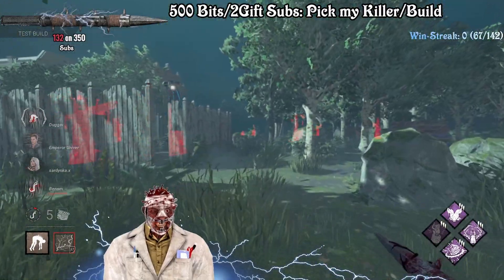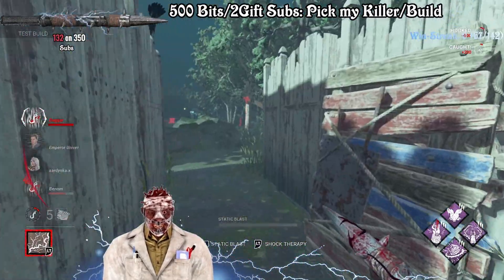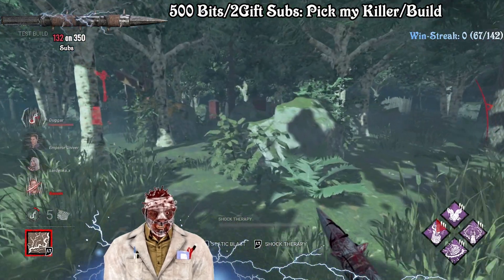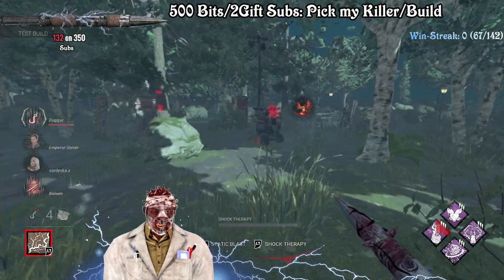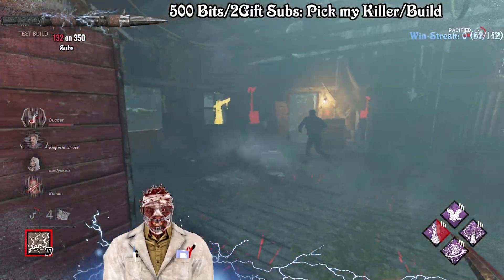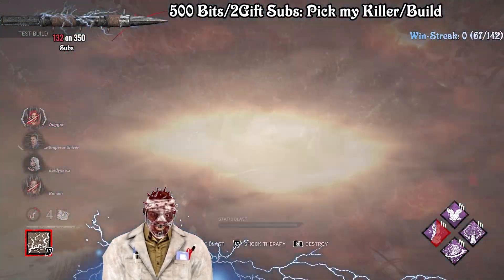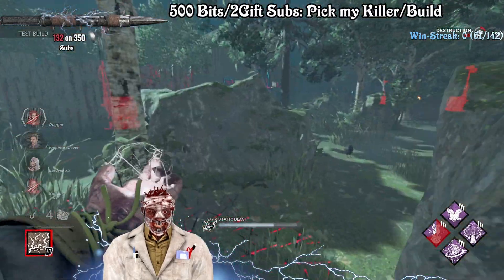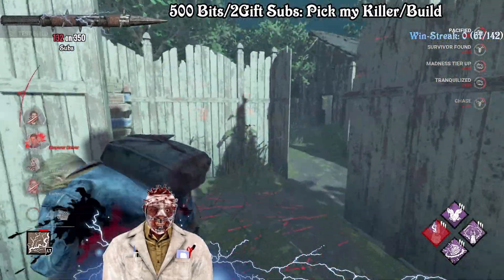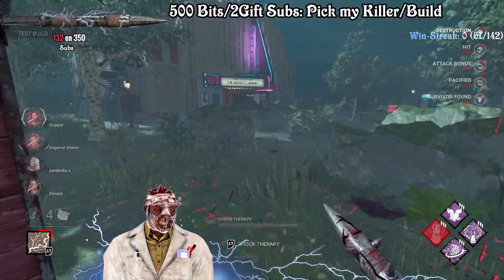Good start so far. Let's do the hook right here. I'm pretty curious about the theater - if you turn on the music and sound that should be better. That was the unhook. That is Felix - hello there sir. Going to shock him right here. He doesn't get the pallet. Let's do the blast to see where they are. They're healing of course - Felix really wants to have the attention, that's totally fine for me.